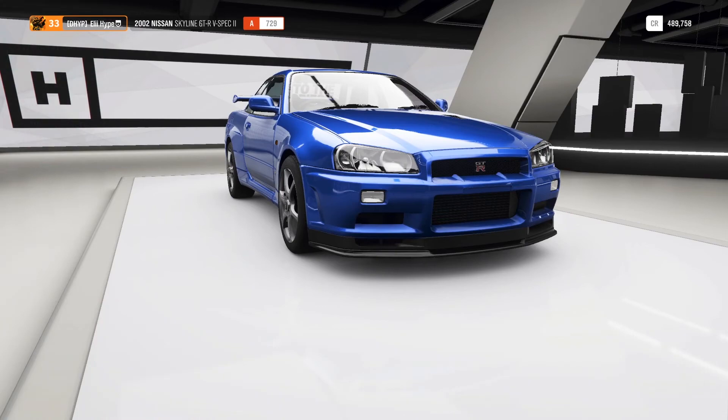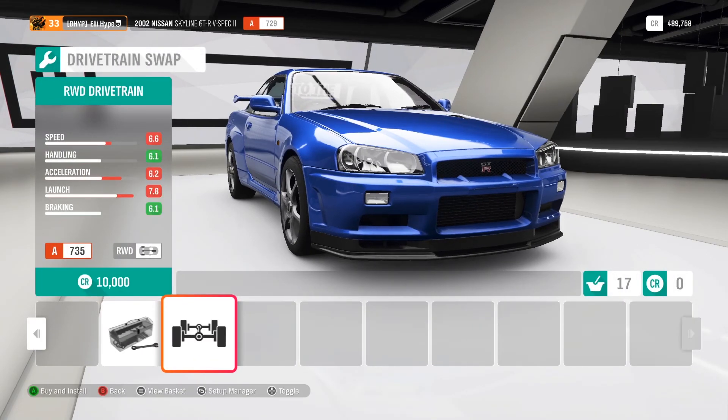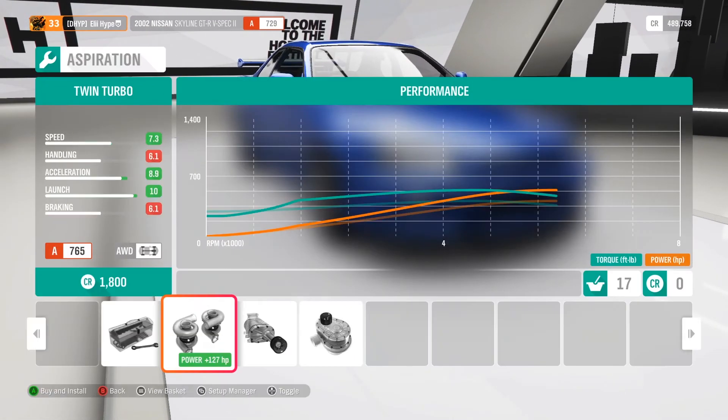For the drivetrain swap, we can get rear wheel drive but we don't want to do that. You'd do that if you want good turning, but I want to drift because this is obviously a drift car. So let's keep the stock drivetrain, which is all wheel drive.